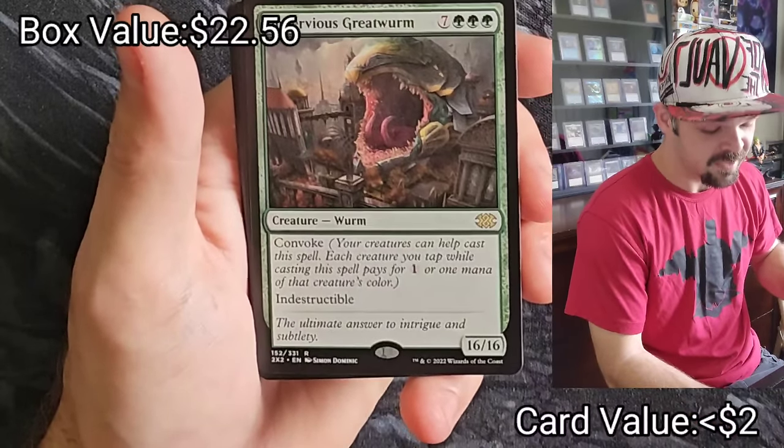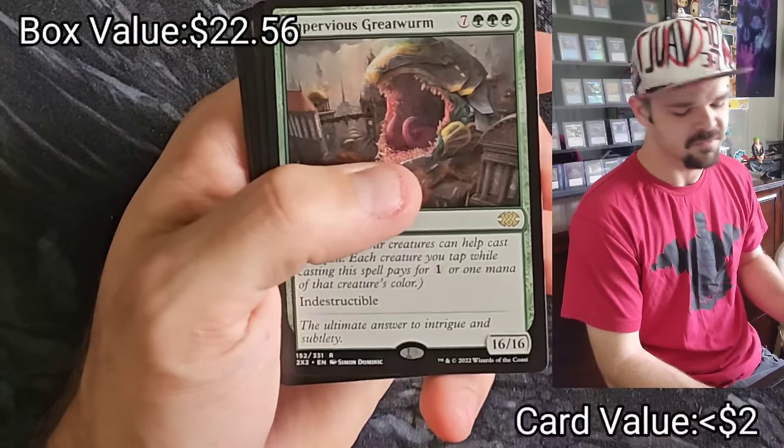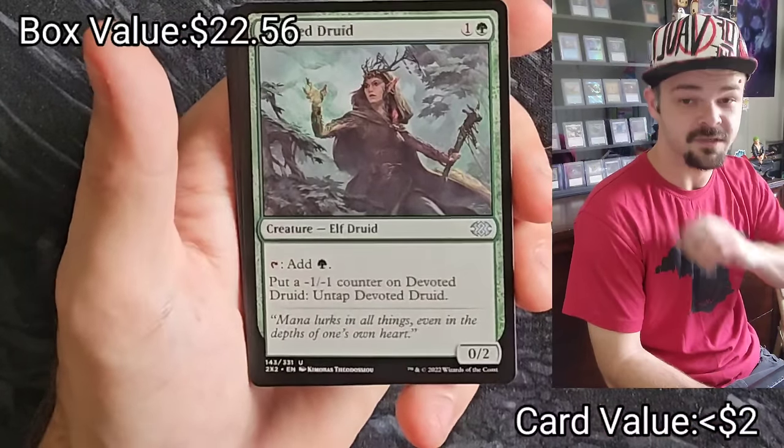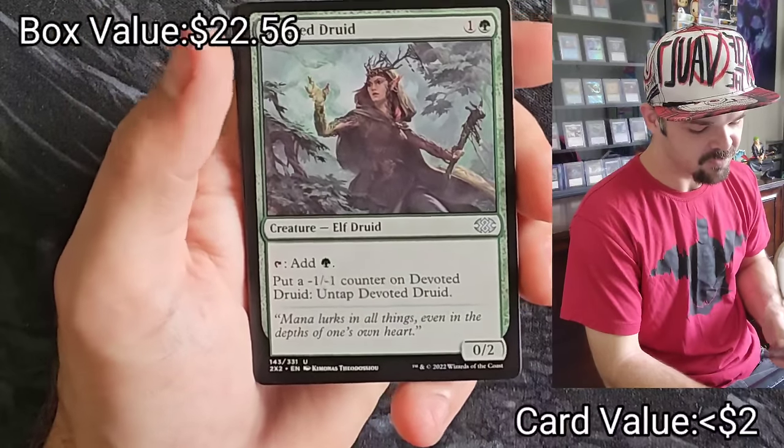Impervious Greatwurm — I think that's the strongest card in Magic right now, which I personally love. I don't have one, so it's great to pull it. Devoted Druid — another super solid card. If your opponent plays Vizier of Remedies, you can get infinite green mana just with this card.